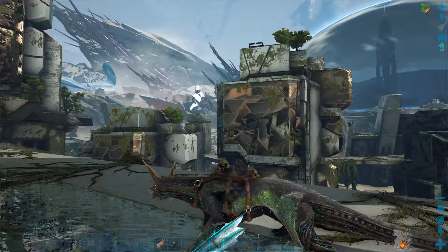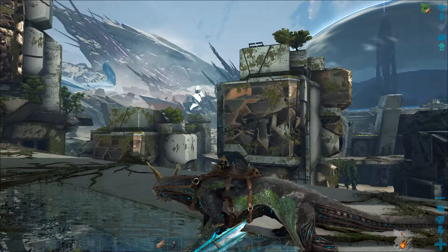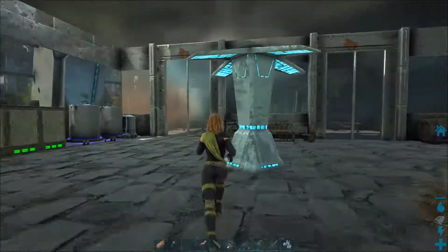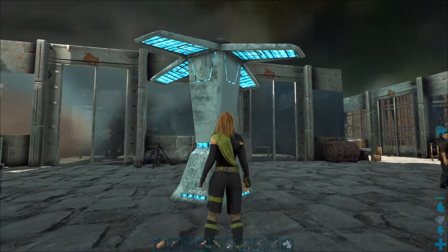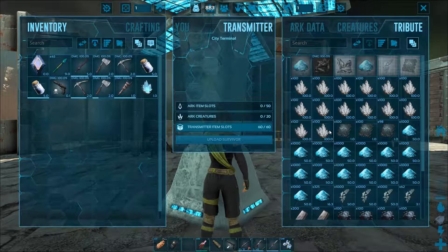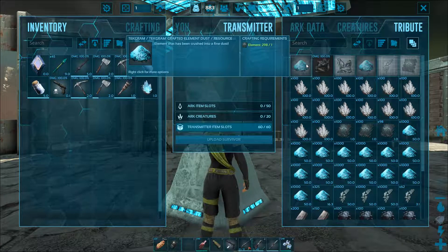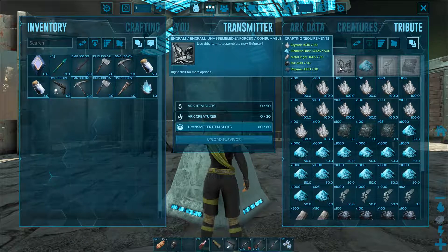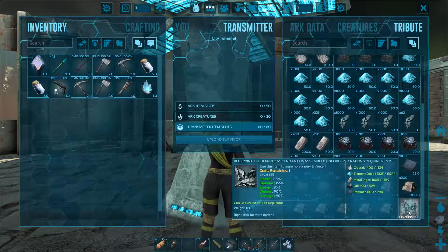So we now know that the Enforcer has to be crafted. You have to use the city terminal. This can be found all over the city. We do have one inside our base. When you open it you can see that you can also craft a generic one without blueprints, but the quality will be much worse than from one that you have destroyed. We will be crafting the ascendant Enforcer.